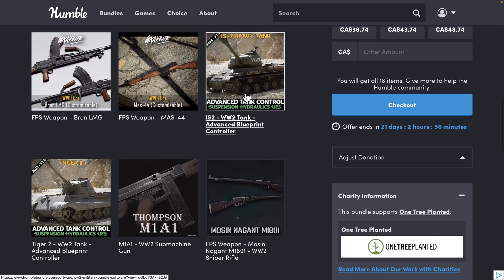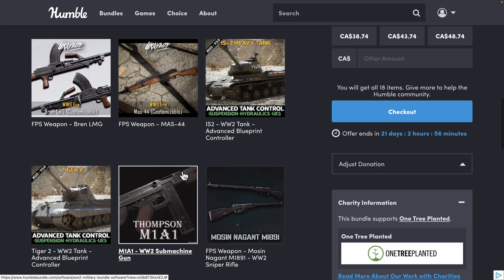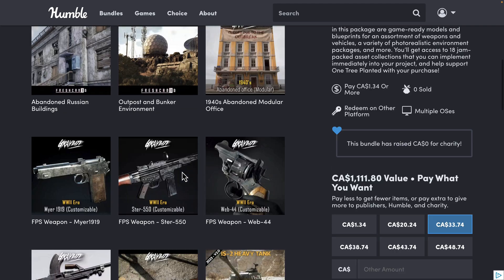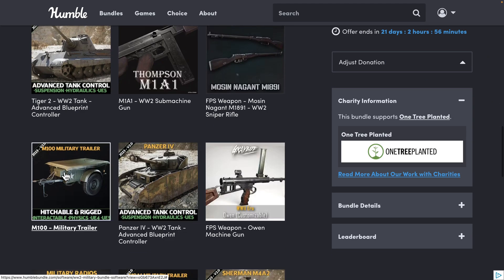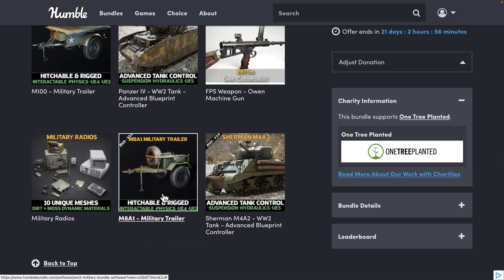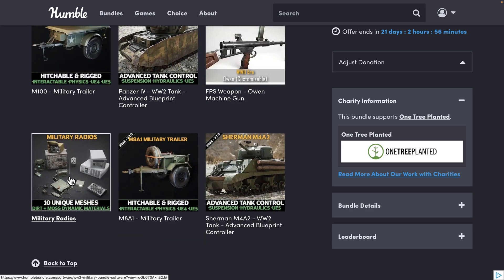We've also got a couple of other tanks here: the Soviet IS-2 and the German Tiger II, plus a variety more guns in this pack. The trailers and possibly the military radios are repeats from a previous bundle, but those are throw-ins — nothing I think anyone's going to be too excited about.